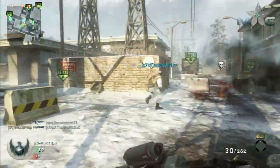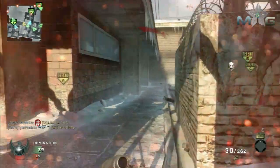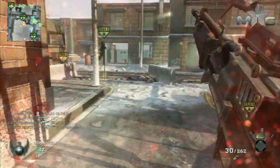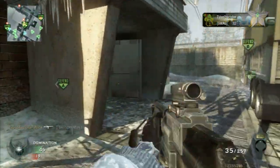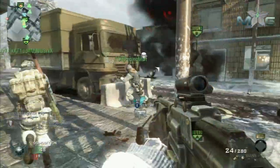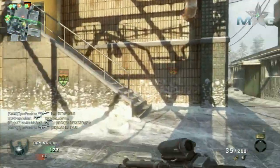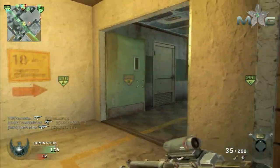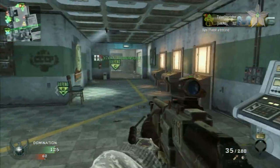But it's real nice. It comes standard with a 35-round magazine, which is five more than any other standard assault rifles besides the G11, which we'll get into in a later video and talk about how ridiculous that gun was. Steady aim is real nice on this gun, but I'm going to recommend Sleight of Hand. It's got really good hip-firing capabilities all around. Fantastic assault rifle.